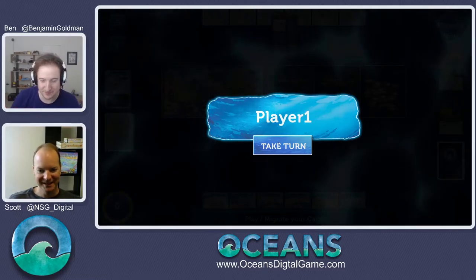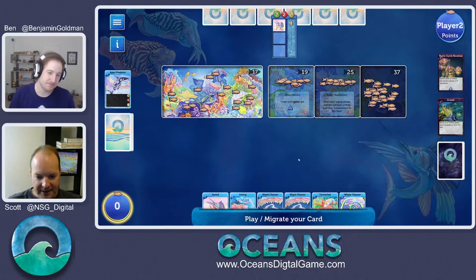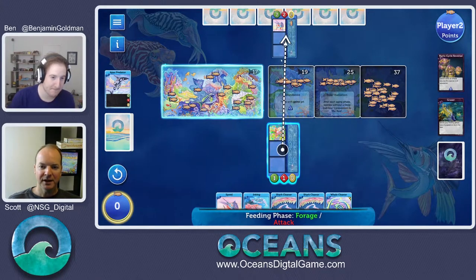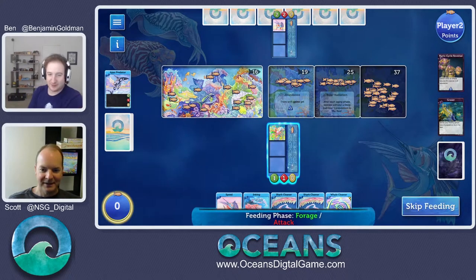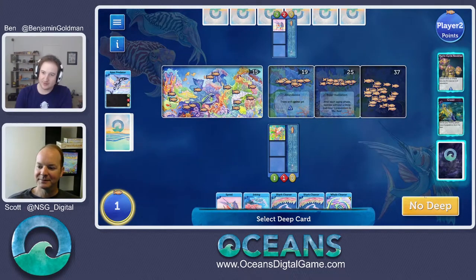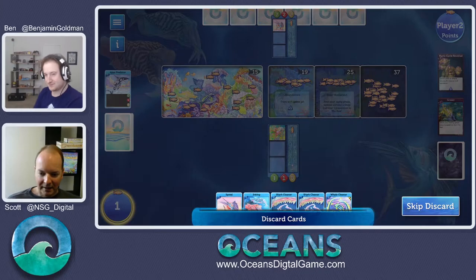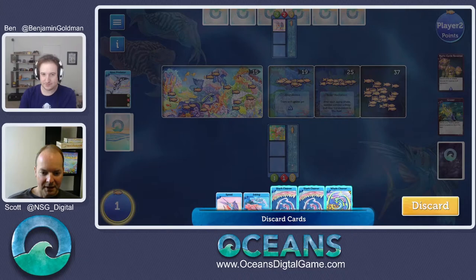There are only ten possible surface cards, so that was like half of them right there. Didn't have the ones I want. My turn — we'll open with a nice tentacle. It's a solid opening play, lets you feed twice. So we can go take Ben's poor remaining population from him. Speed has defense on it. Foiled. Versatile card — I can forage from the reef, not a problem. It's early and we don't want a deep card yet — it's still a while before the Cambrian Explosion. I don't think we need shark cleaners or whale cleaners right now. We'll save these for protection and get rid of all those.